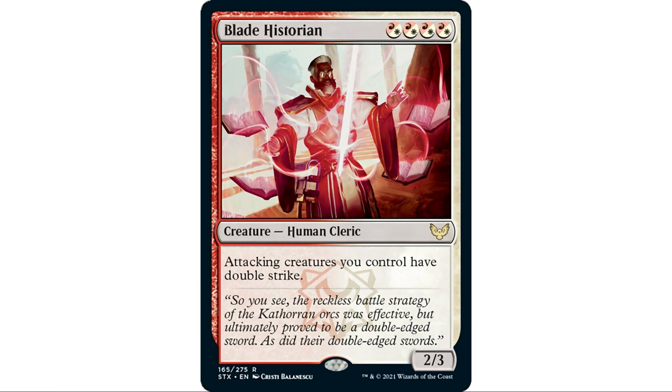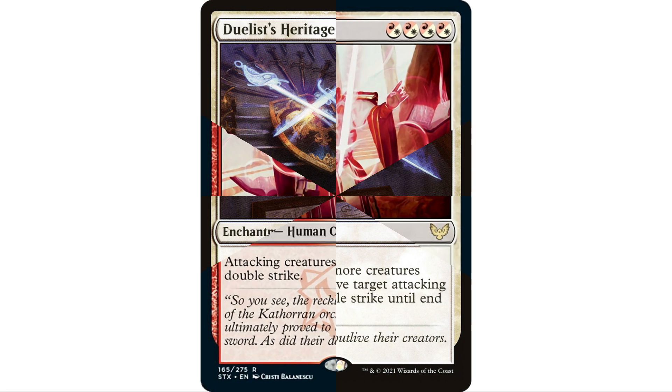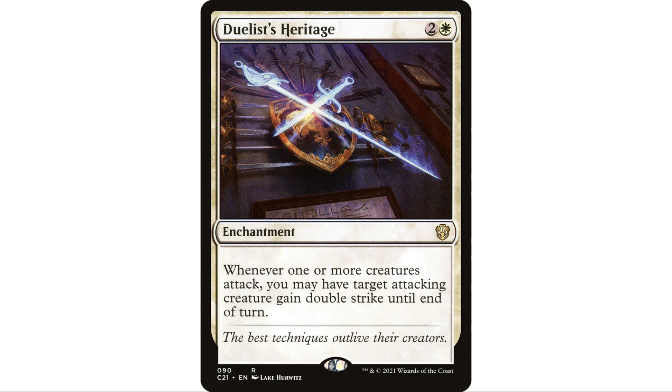I also threw Blade Historian in here — four hybrid red and white mana, human cleric 2/3, attacking creatures you control have double strike. I really went with the double strike theme because it essentially doubles up our commander's ability — if we turn a creature's power and toughness into a 4/4, we'll double that damage with double strike, and it also works really well with trample. Duelist's Heritage is a fantastic card — three and a white enchantment, whenever one or more creatures attack you may give target attacking creature double strike until end of turn, and it can be used politically to target an opponent's creature attacking another opponent.